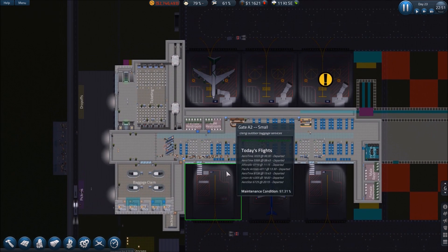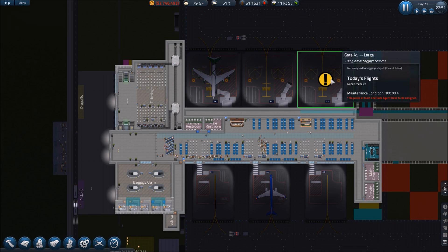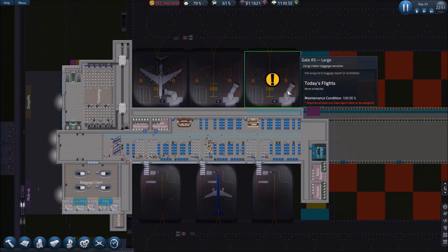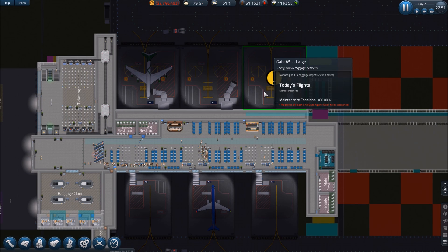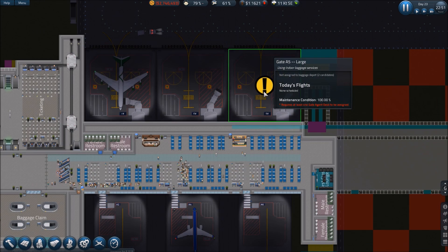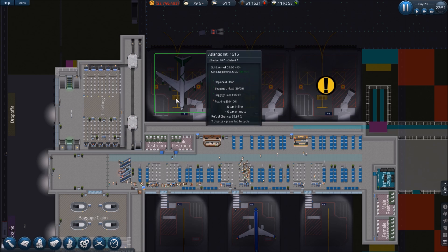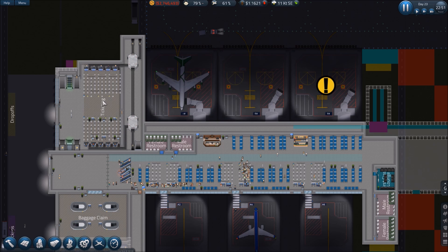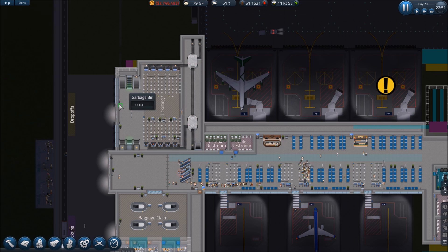The next thing we need to do is a major expansion of ticketing to facilitate bringing in flights on this gate. I know security can handle the passenger throughput — it's ticketing I'm concerned with. That creates a little bit of a conundrum. We could add on more terminal over here with another ticketing section.